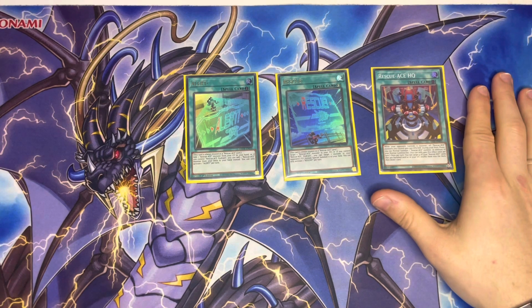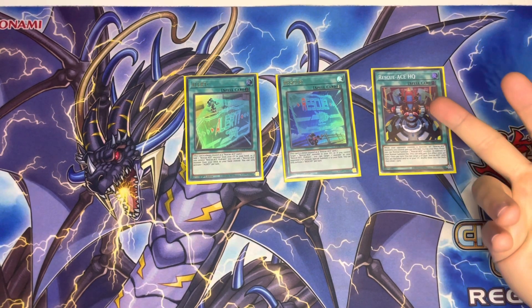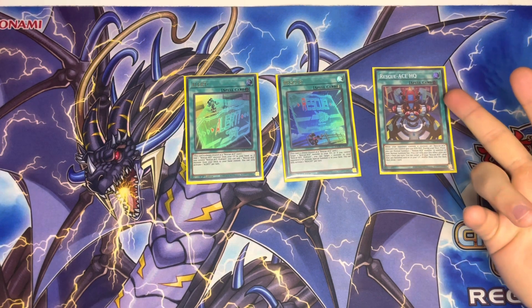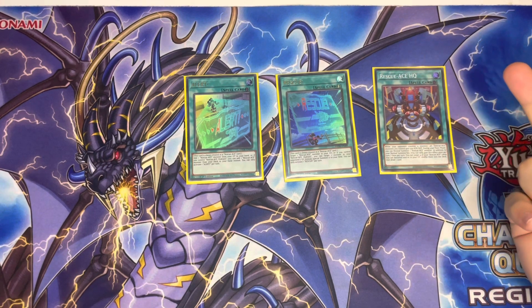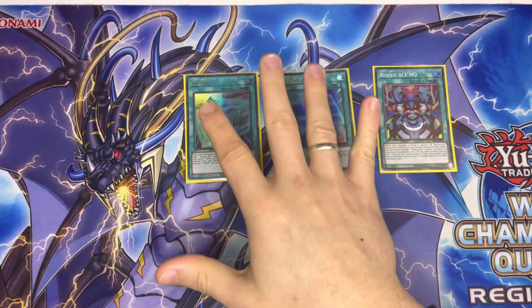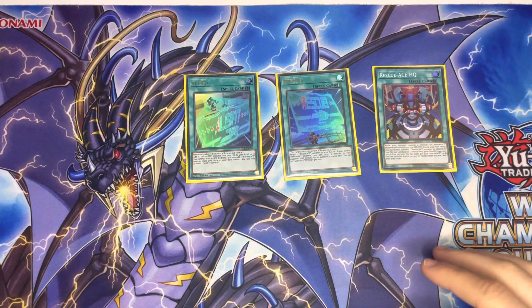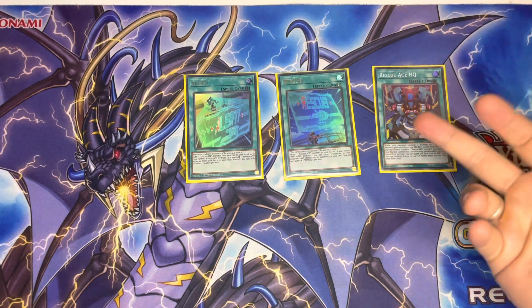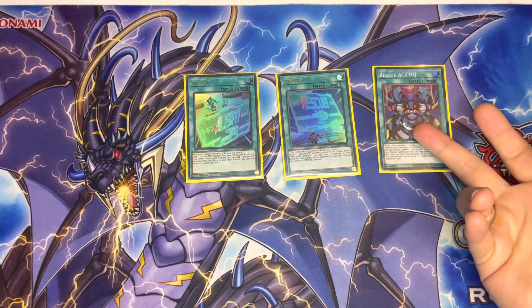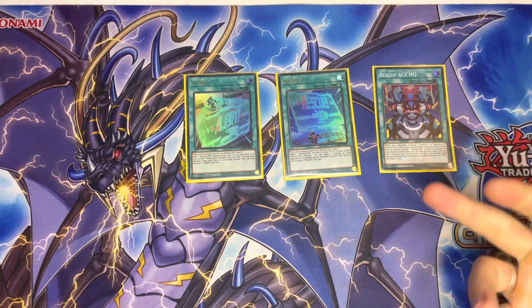Rescue's HQ — I've seen a lot of people play three; I think one is fine because you can search it with Airlifter anyway. During your main phase it gives you two normal summons and an attack and defense boost of 500, which matters because your Turbulence is 3000 and 3500 is a lot harder to deal with. You can also target four of your banished Rescue Ace cards — which always count as Rescue Ace cards — and shuffle them back into the deck to draw a card. This is your way to constantly have cards to set and take control in the grind game.